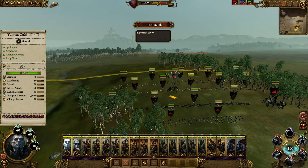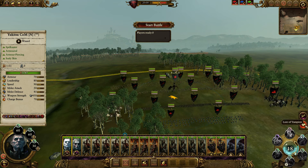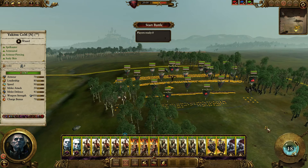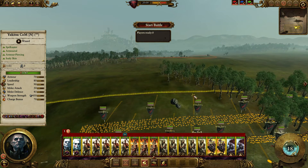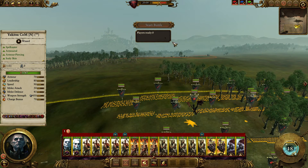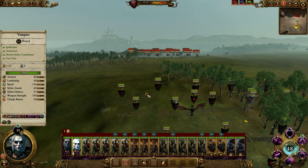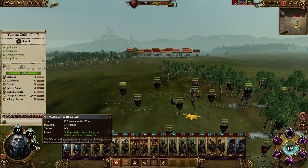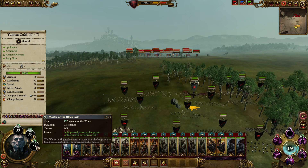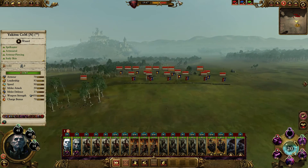We'll go ahead and pop our vampire up. Manfred is unique in that he has two lores — there's a little icon that lets you switch between them. Our vampire does not have the ability to recharge mana faster, but Manfred does. He's got Master of the Black Arts: improved power recharge rate and increased power reserves. You cast this as often as you can and it lets you get away with certain things. We've got three field trebuchets facing us — hopefully they'll be attacking mostly zombies.